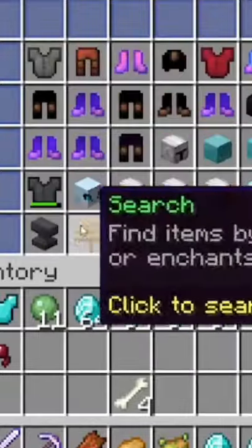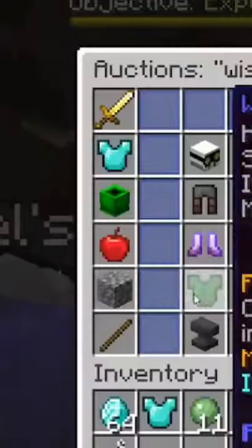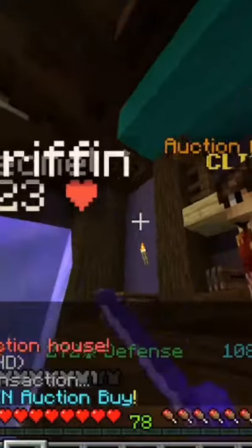First, go to the AH house, type in Y, have it set as lowest bin, then click on the apple, click on the cheapest one, and buy that one instantly.